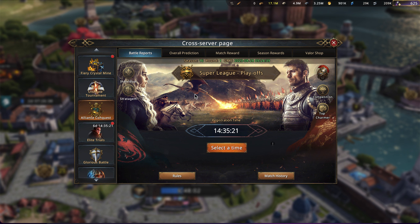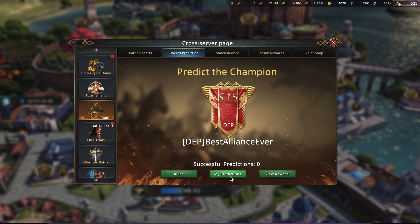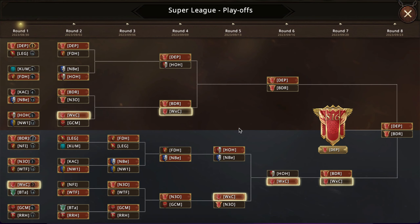I understand that some people have already done them, but I just wanted to go through for everyone what my thoughts are and the predictions that I made. So at the outset, surprising very few people, I do think DEP is going to end up winning it all again this season. They just have a lot more power than any of the other alliances. They've gotten pretty good at winning UC now — they've won the last few in a row.